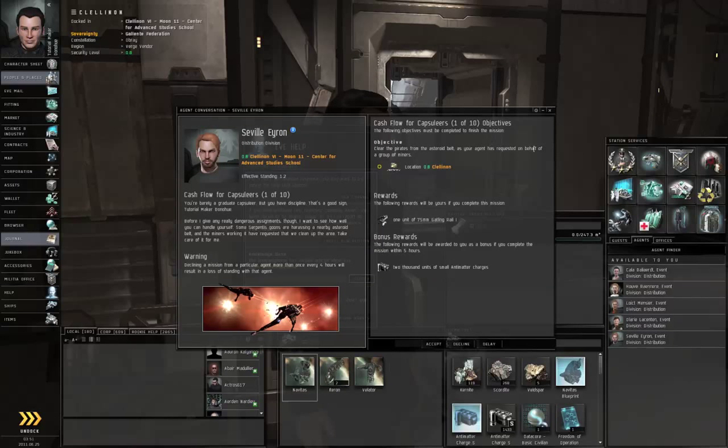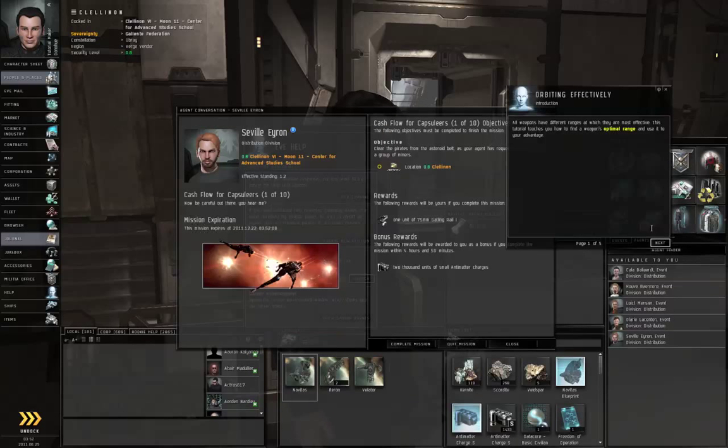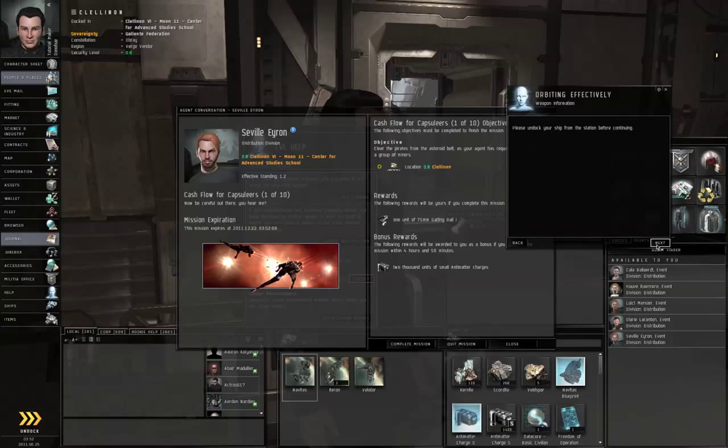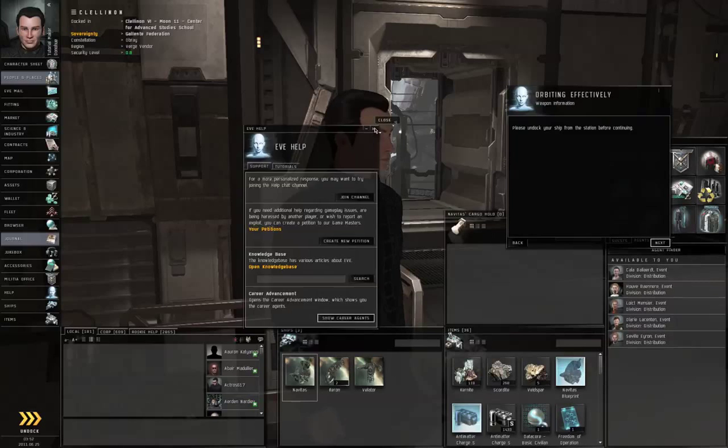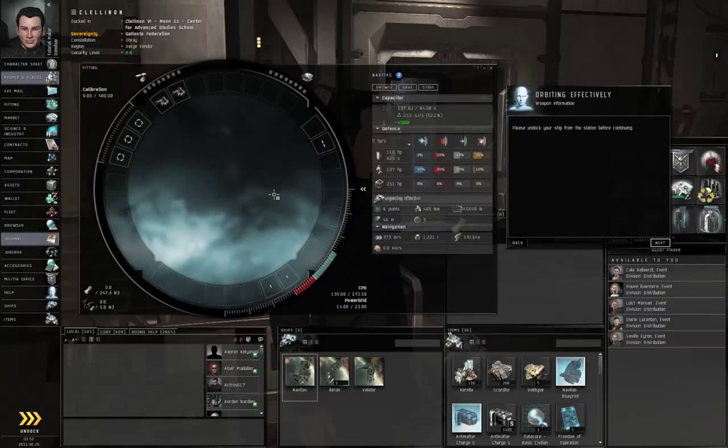All right, there we go. Now he wants us to clear out some pirates from an Asteroid Belt, and he is going to give us a Gatling Rail 1 and some anti-matter charges if we do it. So let's click Accept, and the game is going to provide text for you to read about orbiting.